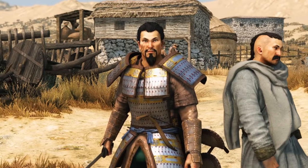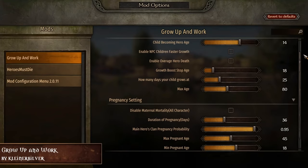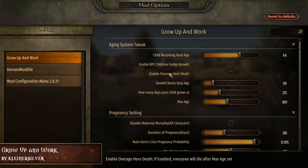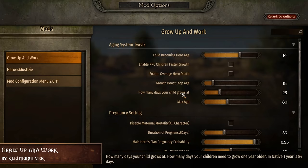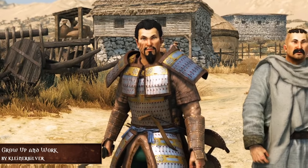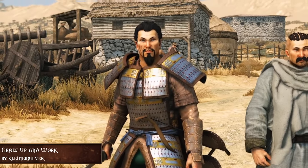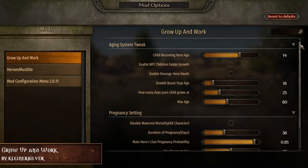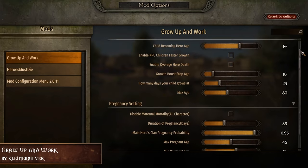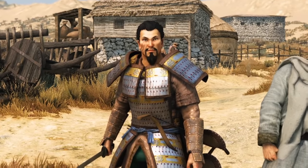And to make the game more forgiving using this mod, the next mod is going to be Grow Up and Work by Kleiner Silver, which makes your children grow up within 4 in-game years. In vanilla, your wife could deliver a child in less than 30 days, so why not speed up the process of aging for your children also? So when your main character's head gets chopped off, you don't have to wait ages to get your revenge — you can avenge your father almost immediately. The mod is also highly configurable, including pregnancy duration and maximum age.